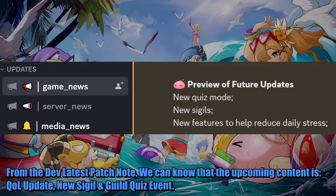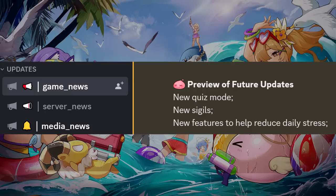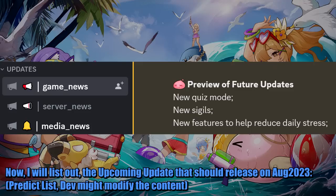From the dev's latest patch note, we can know that the upcoming content includes a quality of life update, new sigil, and guild quiz event. There are plenty of things to prepare so you won't waste your resources and will be able to maximize rewards in the future. I will list out the upcoming updates predicted to release in August 2023 — note that the dev might modify the content.